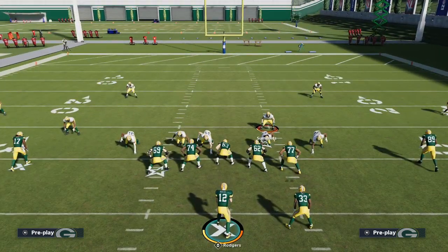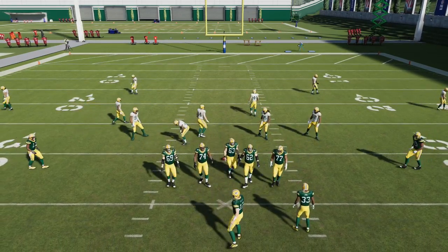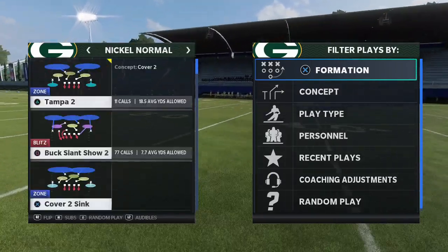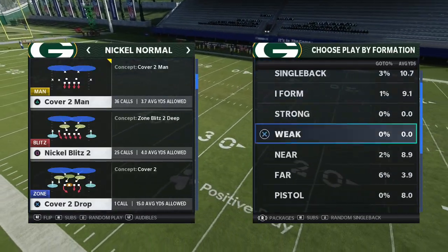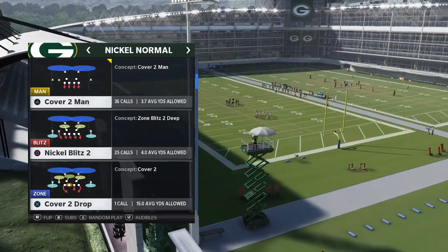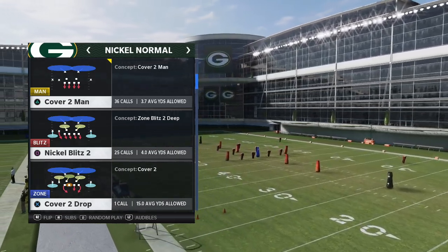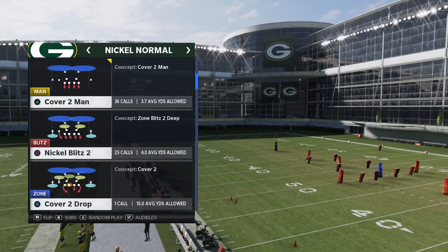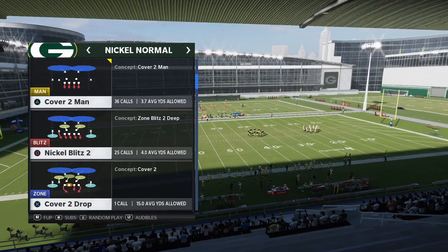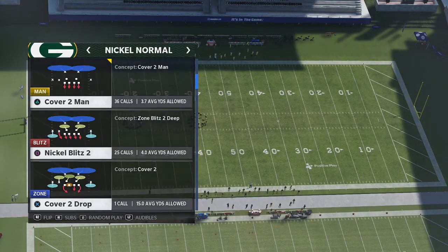This is the Nickel Normal formation. I come out of Nickel Normal into Nickel Blitz 2. I like Nickel Blitz 2 a little better than Buck Slant in my personal opinion, because of where the linebackers go when you press coverage — it makes the blitz more consistent. I actually like Nickel Normal better than Big Nickel Over G from a blitzing standpoint. The pressure is just more consistent from Nickel Normal, and it fits into our entire 46 defensive playbook. Nickel packages are really powerful this year.